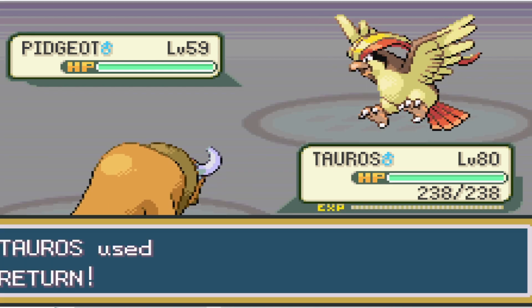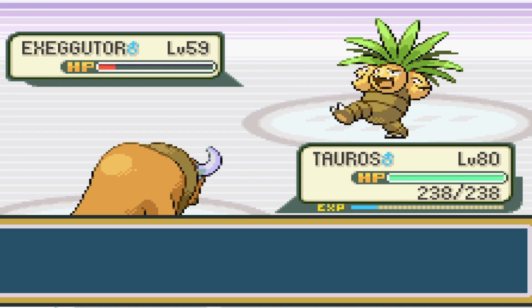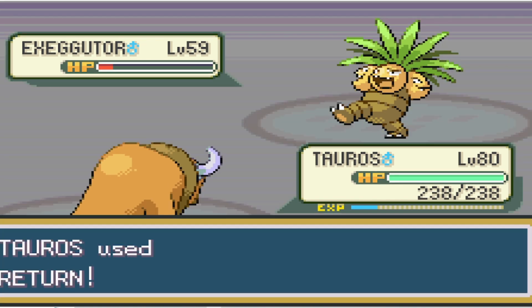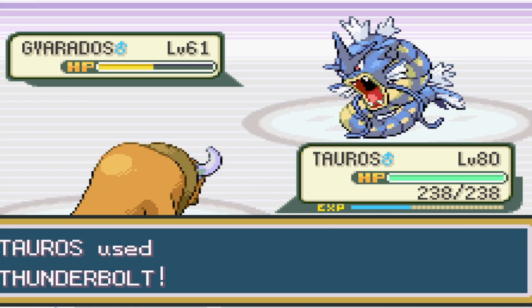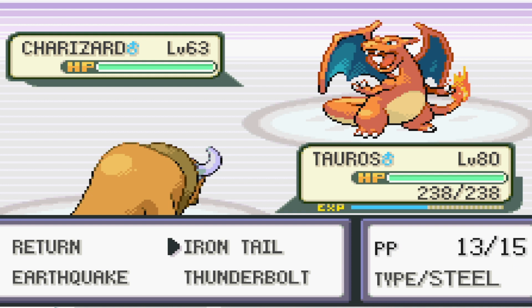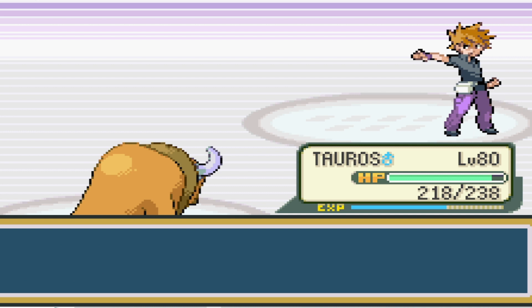With Pidgeot, we deal a critical hit Return which takes it down in one shot. Alakazam goes down to one Return, and then with Exeggutor, we take it to red as it opts not to attack in any way shape or form, and only sets up a Light Screen. The rival then only spends a few turns healing, and then we can take it down. With Rhydon, we get another critical hit and that takes it down. With Gyarados, we hit it with Thunderbolt, paralyze it, and it misses its attack, so it goes down. And then as Charizard comes out, we hit it with Return, and it uses Slash — and not Fire Blast, for whatever reason — so it goes down one turn later, and that very, very weird, and very luck-based battle is what wins us the challenge.